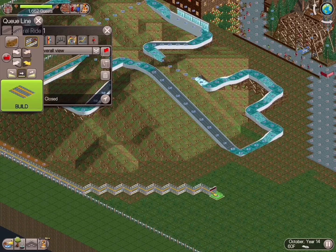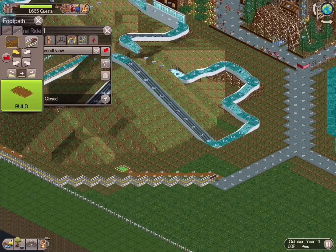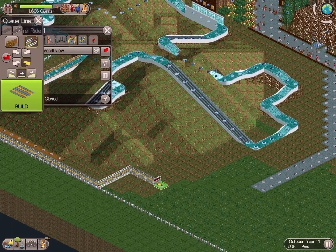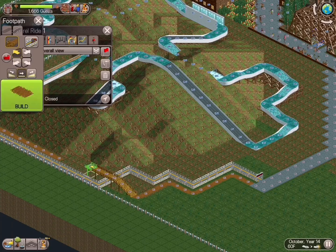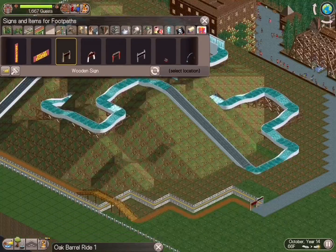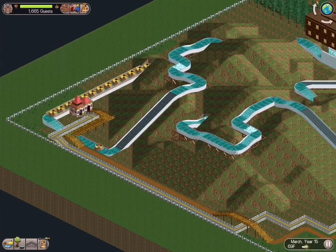Thinking about our queue line and the exit, I built this out and thought to myself, 'I don't think this is going to work,' so I changed it up a little bit — and then changed it again later. Everything we're looking at now is just completely moot, but that's trial and error. That's what this game is all about — you want to go with the flow and what feels good for you.